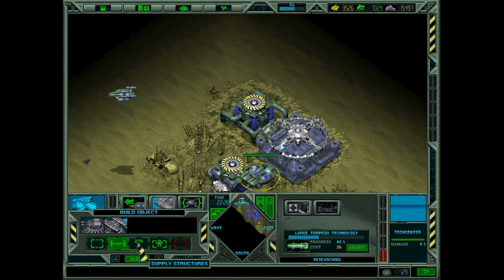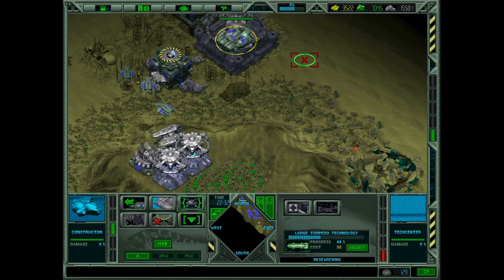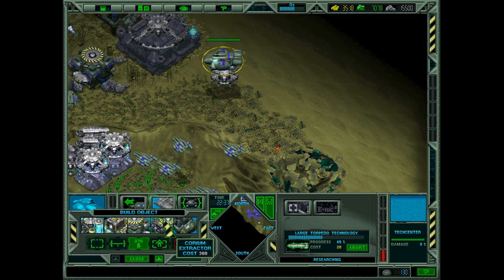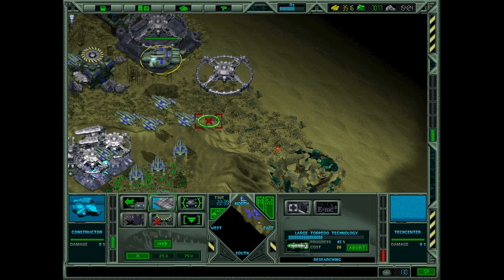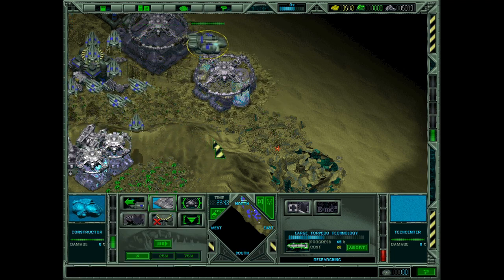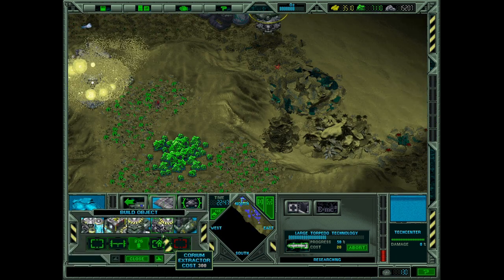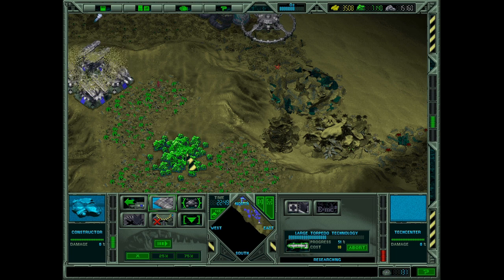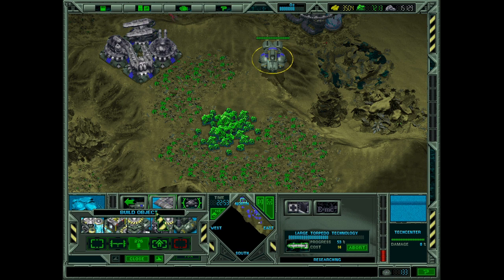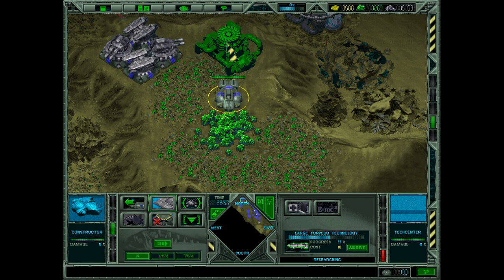Maybe get some bubbles — let's see, where can the bubbling things go? There's Corium. Of course it is. And this will probably be put out here as well. Submarine production out here as well.